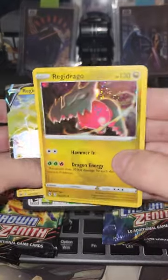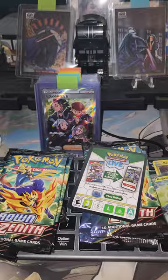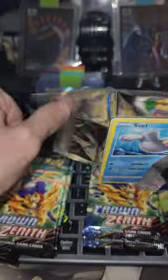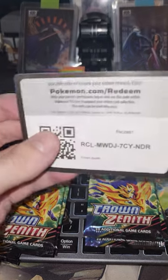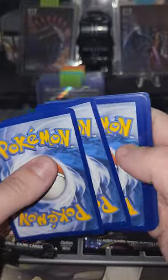Alright guys, so this is the first box right here. We have the holo Regidrago and we got the Regilecki V. Here's the code card and let's get into it — first pack of Crown Zenith. I really want to get that Pikachu Secret Rare card. I believe they are all white and black code cards. First pack of Crown Zenith, here we go.